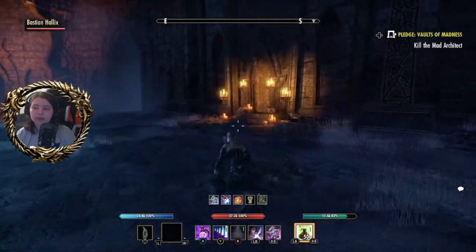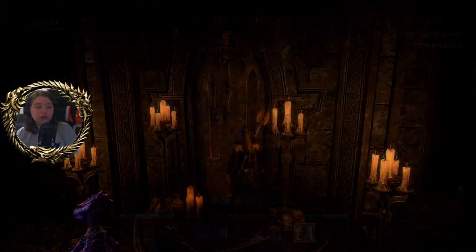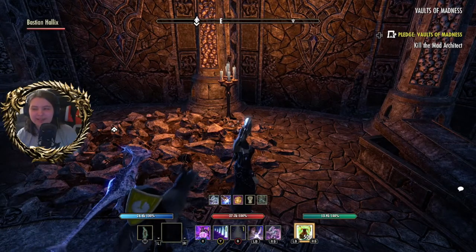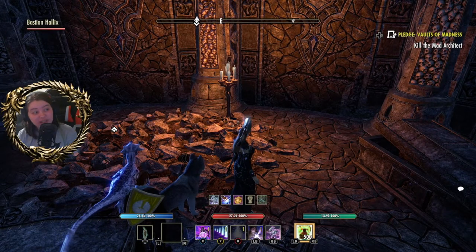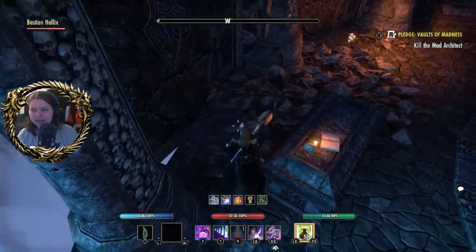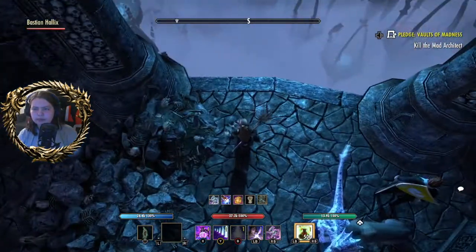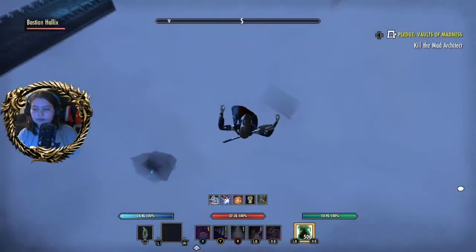Now we need to get into this door — the Vault of Doom. I thought this was the Vault of Madness. So sometimes there's a chest here. My good friend Dad Bloodspiller always jumps off when I say chest — Dad likes to check back here, so I'm guessing a heavy sack can spawn there. There's a hole in the wall.